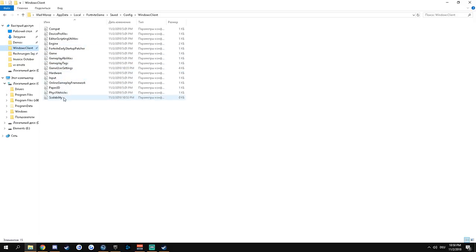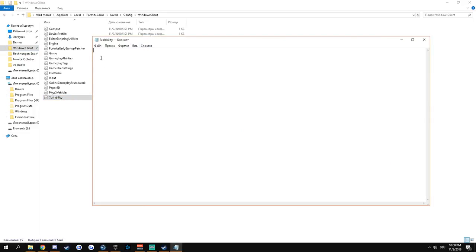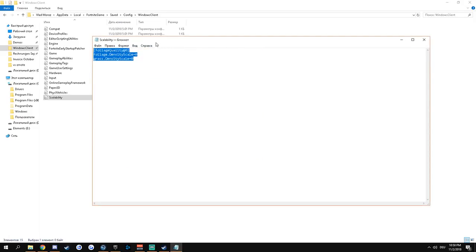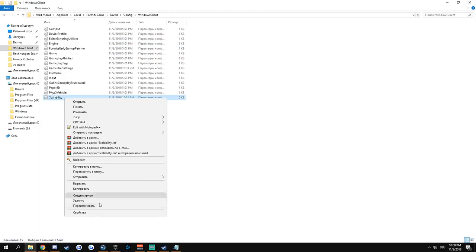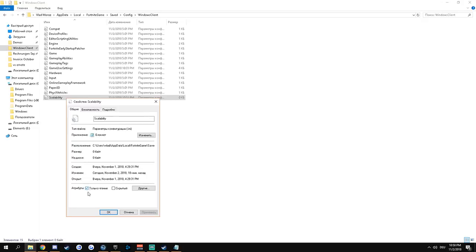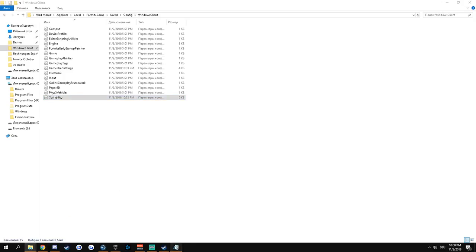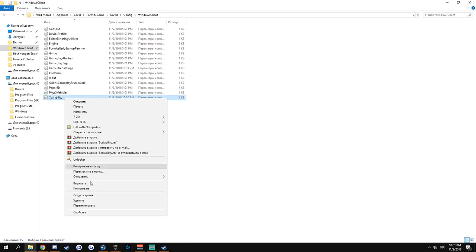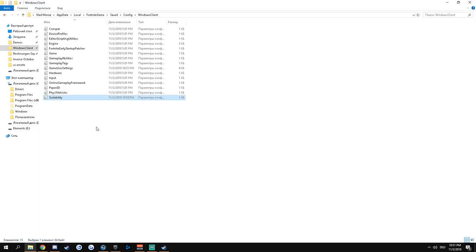Open the Scalability file — when you open it, it will be blank by default. Copy and paste the config text into it (I'll have this text in the description). Before saving, you may get an error saying you can't save, so right-click on the Scalability file, go to Properties, and uncheck the Read-only attribute. Click OK, and now you can save the file normally. Then re-enable Read-only to protect it.